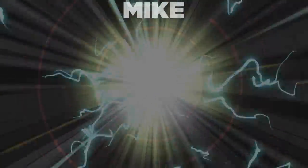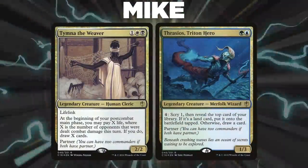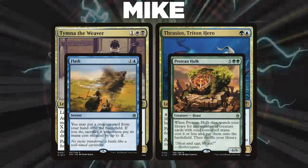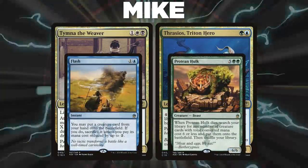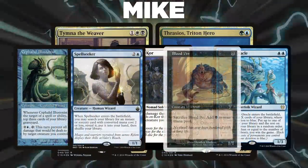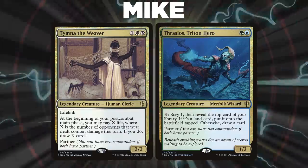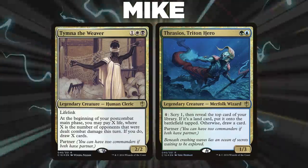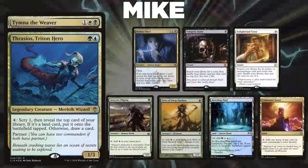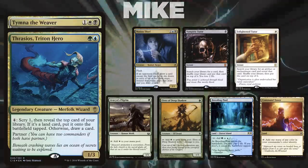First, we have Mike piloting Fish Hulk itself, led by Tymna the Weaver and Thrasios, Triton Hero. Fish Hulk is a Flash Hulk deck that uses the combo of Flash and Protean Hulk to bring out multiple packages that allow for instant speed wins, such as the Breakfast combo plus Thassa's Oracle, or Spellseeker plus Blood Pet to cast Demonic Consultation. Mike's opening hand contains a Notion Thief, Vampiric Tutor, Enlightened Tutor, Avacyn's Pilgrim, Elves of Deep Shadow, Breeding Pool, and a Command Tower.